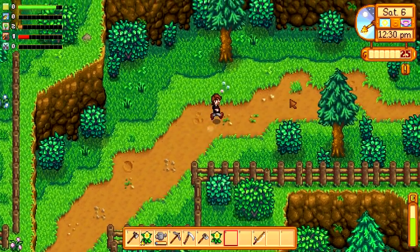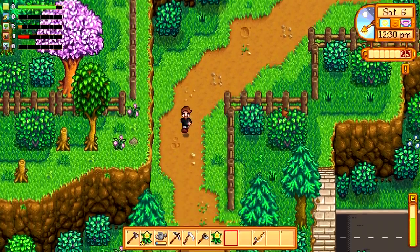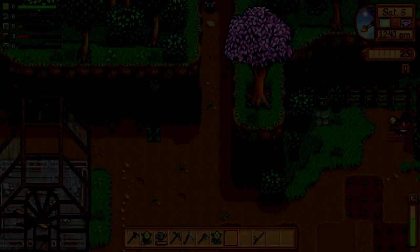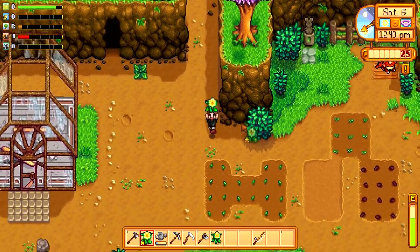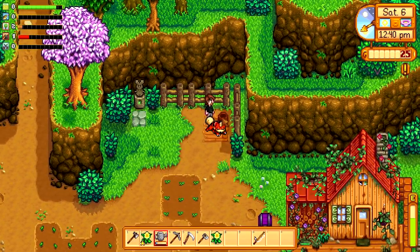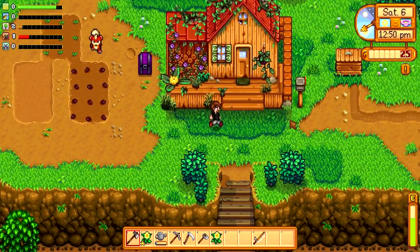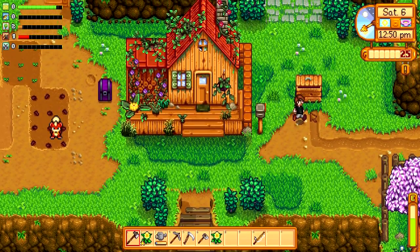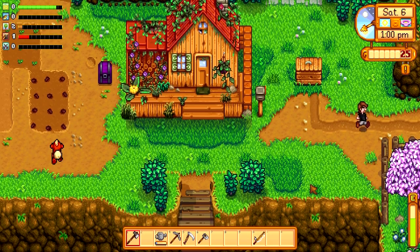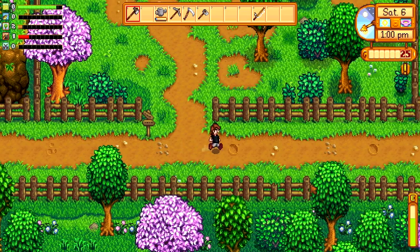Let me just have a little look, see if there's anything to forage here. Nope. We still have quite a bit of time, it's only midday. So we will go down to the beach. Should I go and fill up my dog bowl? Come on Growlithe, let's go. I don't think filling up the dog bowl does anything — I seem to remember it doesn't, but I could be wrong. Let me go and sell these foraged items. I do think we need a few of the foraged items for the bundle, but I think we can find some anyway.